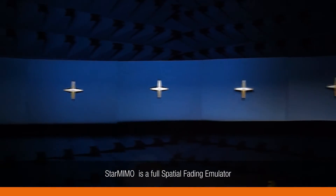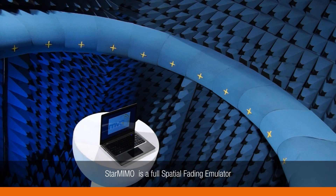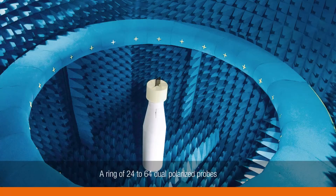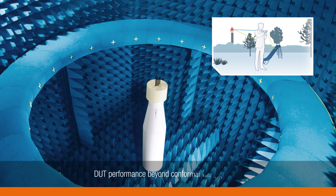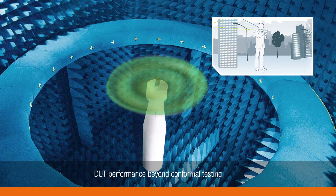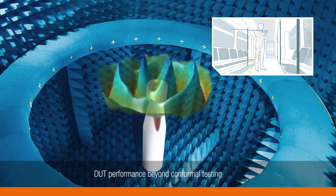StarMIMO is a full spatial fading emulator. It provides a controlled and repeatable environment for multi-antenna testing needs. It is composed of a network emulator, a channel emulator, and a ring of 24 to 64 dual polarized probes set inside an anechoic chamber. StarMIMO recreates any RF environment around a DUT, such as a smartphone, a tablet, or a laptop. The probes represent the direct signal, multi-path signals, or interferers, making not only uniform models but also complex models possible.